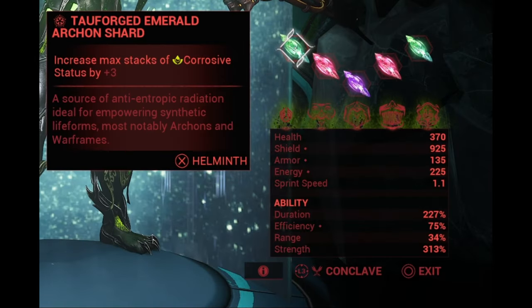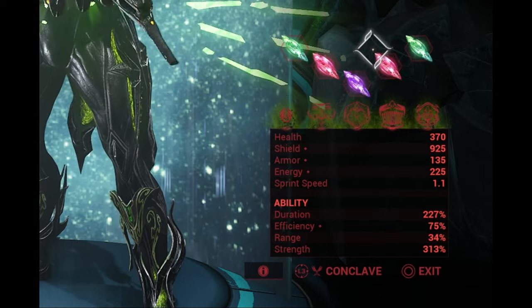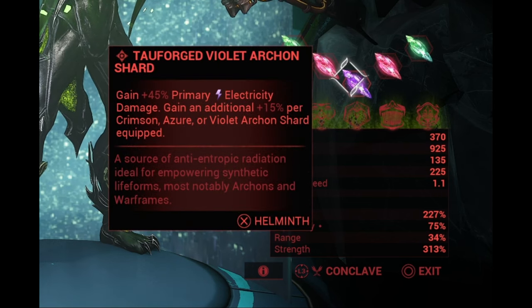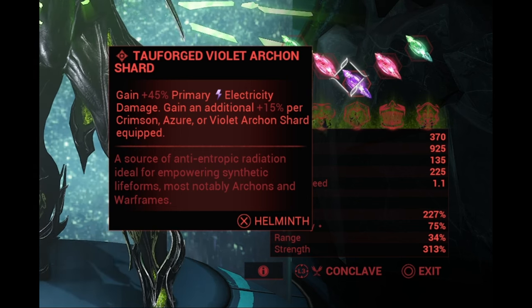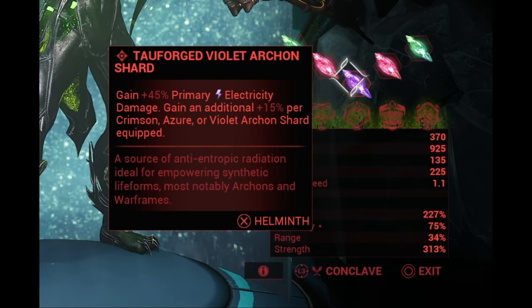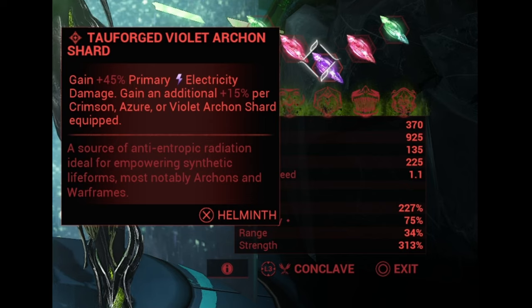As we all know, Corrosive is very very strong. So what are we gonna do? We equip Tauforged Emerald Archon Shards — you don't need them to be Tauforged by the way. Two of those green ones so we can always armor strip, then we have two red ones for increased primary status chance, since Ignis Rave already has a good crit chance. And we do have the Tauforged Violet Archon Shard, which basically gives any primary weapon Electricity. You could swap out an electricity status mod and literally put this in so you have space for another mod — however, I still kept the electricity status mod just to have more Corrosive.